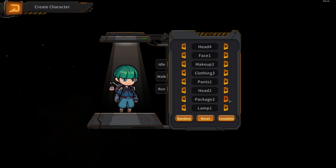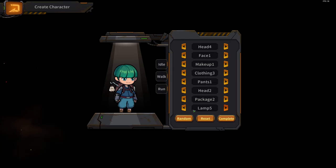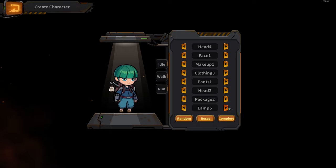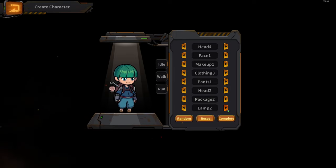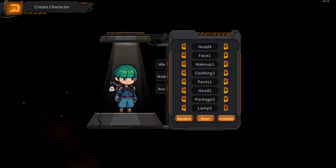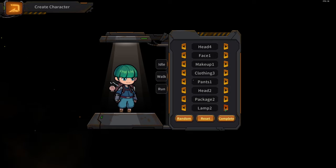There's a 'package' slot, which I believe is the backpack. And then there's a lamp slot — similar to Core Keeper, there's a lamp that your character automatically holds. It's an equipment slot specifically for lighting. In early Core Keeper, the lamp was shared with the offhand slot before they added a dedicated slot.